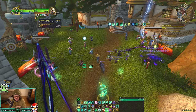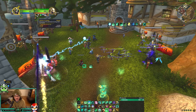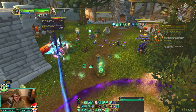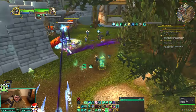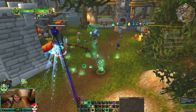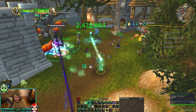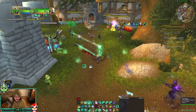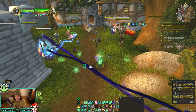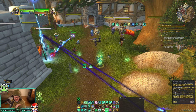For the basic healing rotation: start by putting Zen Sphere on your target for 15% increased healing, then get Renewing Mist out so they take 25% increased healing from you. Weave in an instant Vivify if needed via Vivacious Vivification, refresh Renewing Mist, and if they start dying use Enveloping Mist. If they're really dying, weave in Thunder Focus Tea. That's the core: Zen Sphere, Renewing Mist, Vivify, and Enveloping Mist when people are really taking damage.